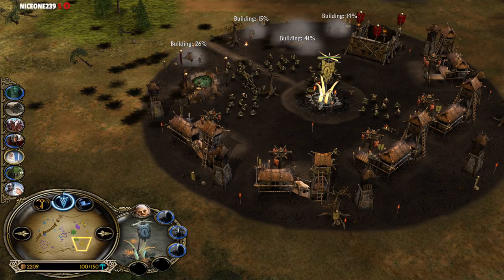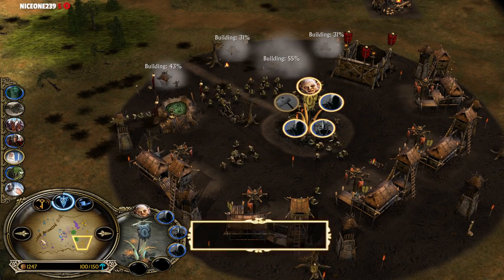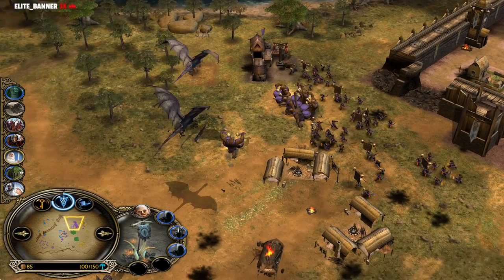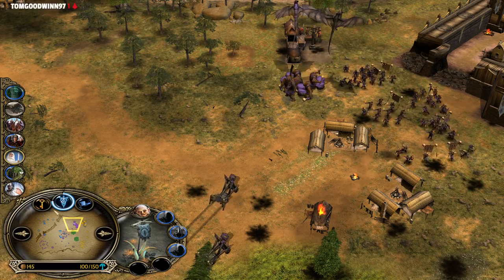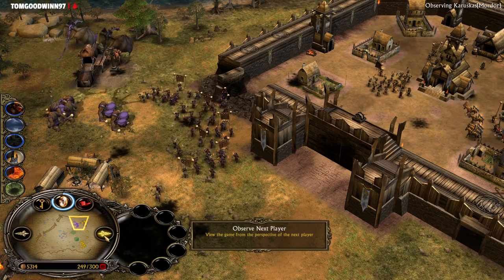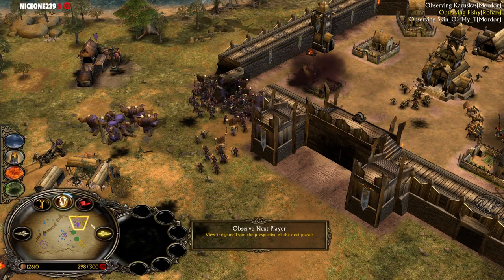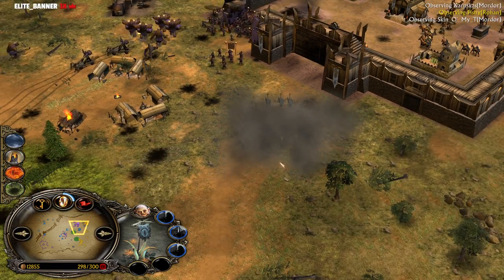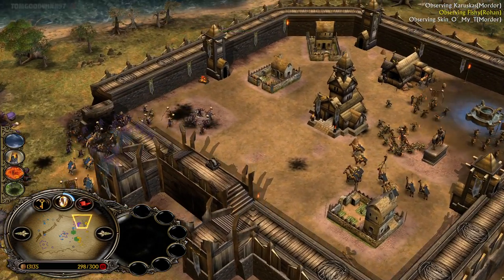Karuskas has lost all his Nazguls — he won't be able to kill this Citadel anymore. The only bright side is that the Kraken — the Gondor player — was forced to use Army of the Dead defensively. Also the bad thing is that Sken now has almost Balrog available as well — three power points on the way. We have Rohirrim summon now from the Gondor player. They are all gonna go inside the Rohan base. The Rohan player has nothing left.